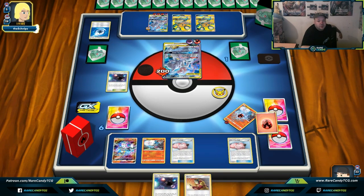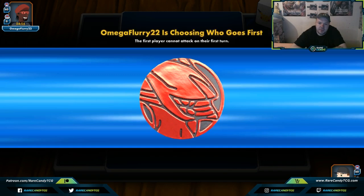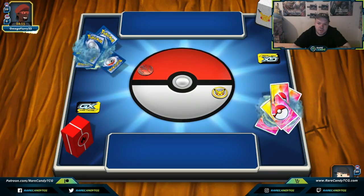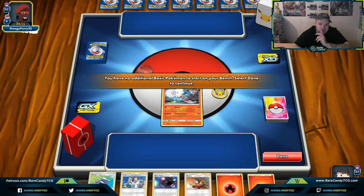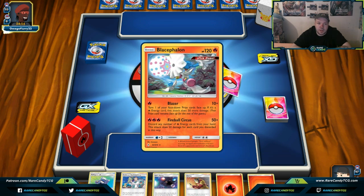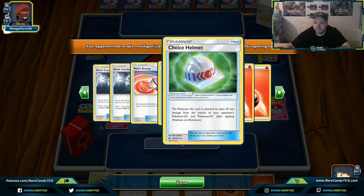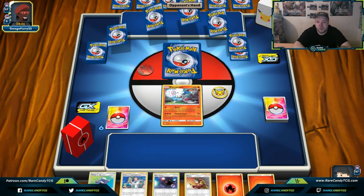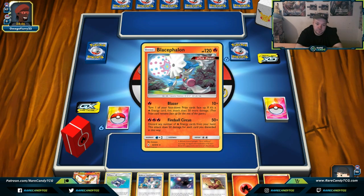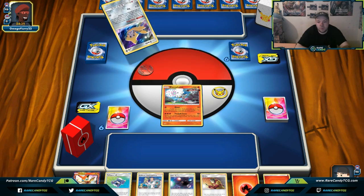Jumping into the next game. The opponent has Fire, Psychic, Metal, Colorless — not sure what deck. This start is much better for us than last game. Our opponent goes first again. They play Gray Catcher, Reset Stamp, Power Plant, Choice Helmet — and Unidentified Fossils? We go second again but with Jirachi active, which is fine. We wonder what our opponent is playing.